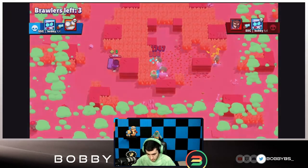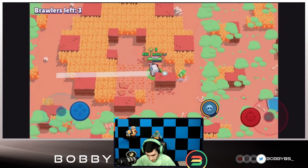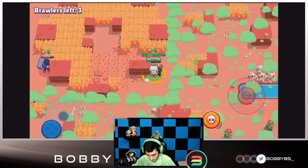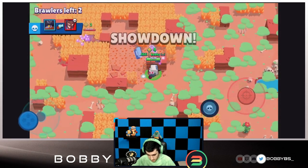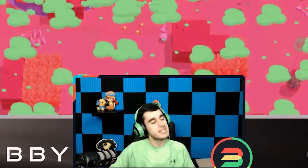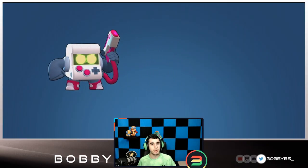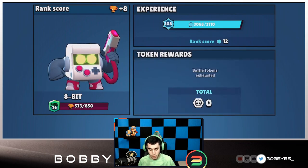We might go down here - oh we're going to go down but we're able to pick up three power-ups straight away. Three brawlers left, pretty close to winning. He's going to get taken down - that looks like a very mean Daryl. We're going to lose.